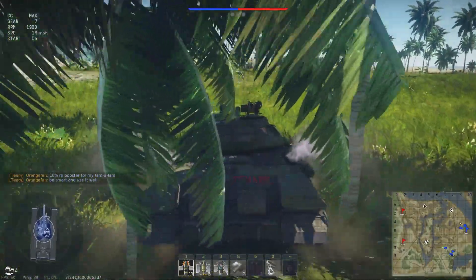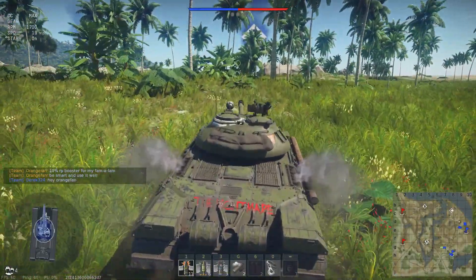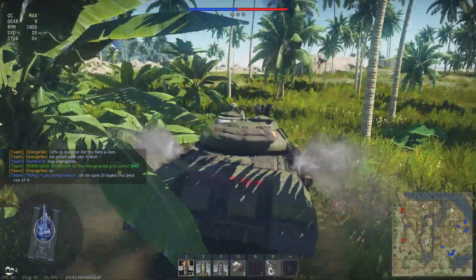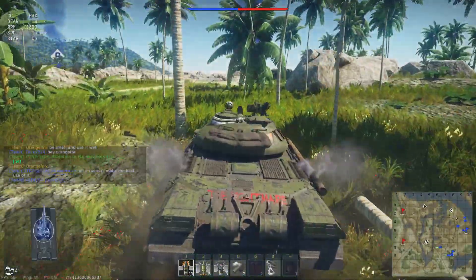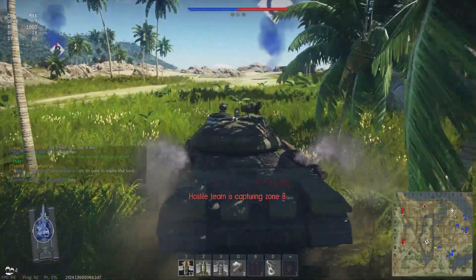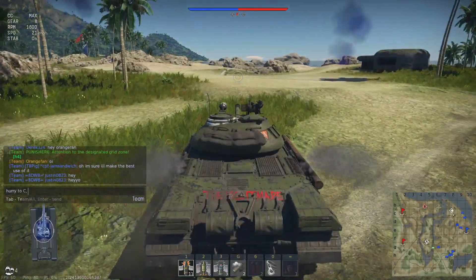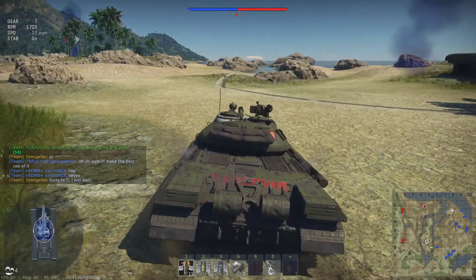Got a nice domination map on Jungle, which is always good to see when you've got a fully spaded heavy that moves like a fast medium. Got a favorable spawn as well over by the C point, so pretty easy to make it there. I'm going to come up and stop and wait at the point for the rest of the team, but end up waiting so long because nobody's coming that I just cap it on my own first anyway.